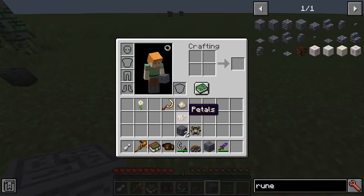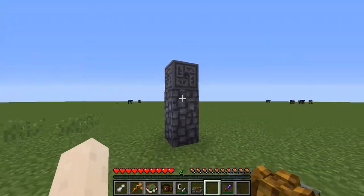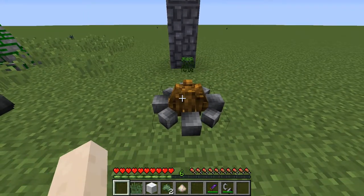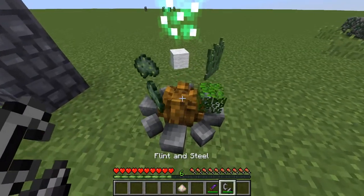We can place the pyre down here and we need to place a standing stone, which consists of rune stone and chiseled rune stone. This is the location of these standing stones. On the pyre, we can place down leaves, grass, wool, and two terra moss. This is going to give us cloud berry - we simply use a flint and steel.